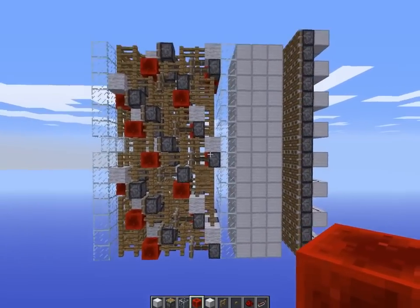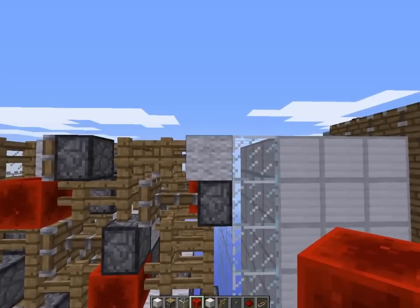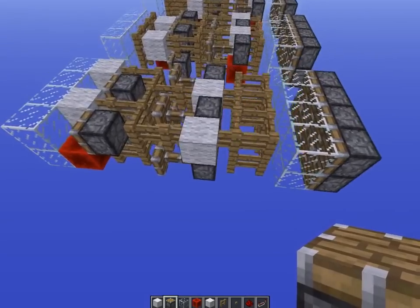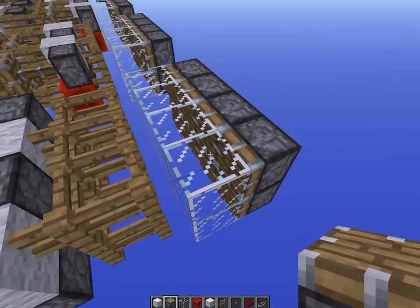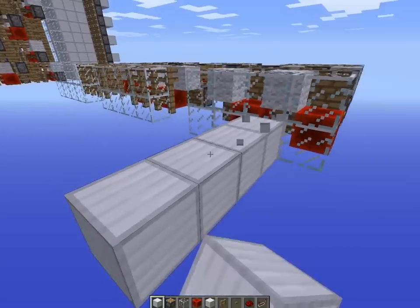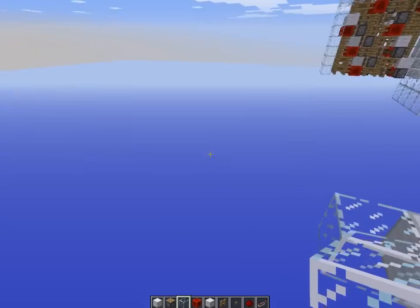This thing over here is actually just two sets — here's the line, so all of this up to here and all of that is a repeat, and this is just the start of the third one just to show everything works. At the highest there are seven blocks including the one you need to push, and it pushes one at this side, so that's eight. You've got a maximum of four blocks in between before you have to start building the next set of pistons if you want to keep it going infinitely forward.